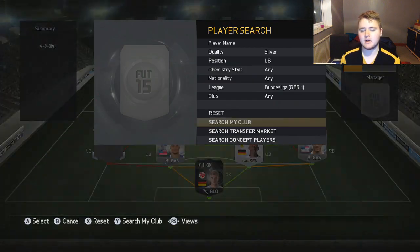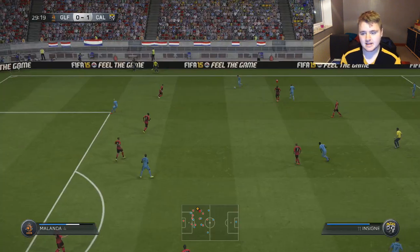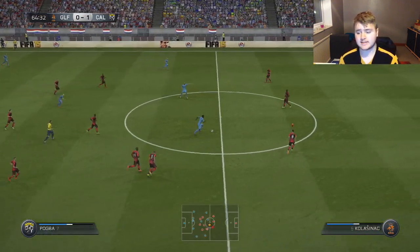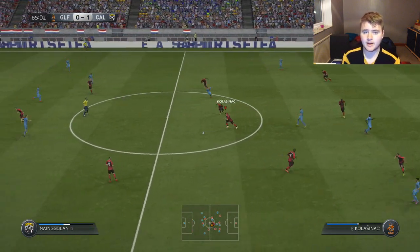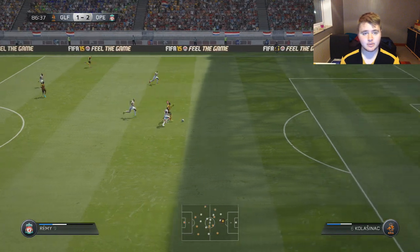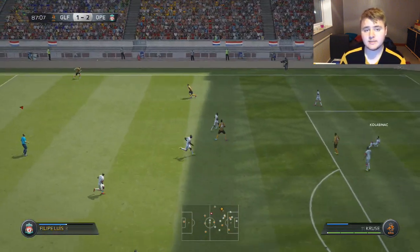We have Johnson at right-back, another USA player playing in the Bundesliga. On the left-hand side we have Kolasinac, who has got a high defensive work rate and a medium attacking work rate, and it really did show in gameplay. It's actually made me prefer that kind of work rate compared to high attack, medium defensive, because he didn't get caught out at the back much. He put in a couple of good tackles and put the ball forward.